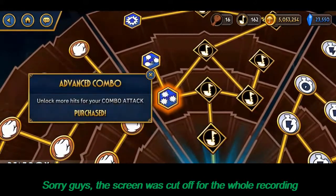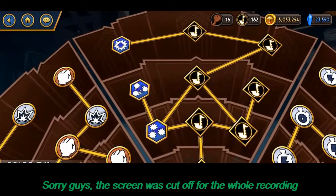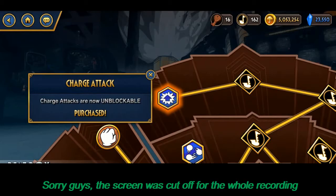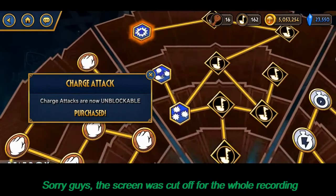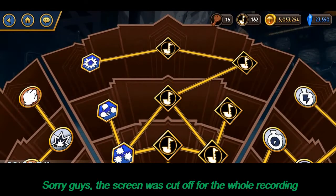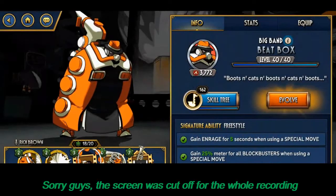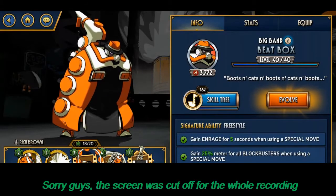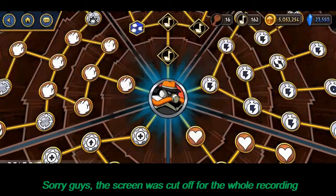Going down the tree you can get advanced combo for more hits, and advanced struggle which unlocks extra hits when opponents are in the air. A charge attack — all characters have charge attacks, but this makes them unblockable. And then there are specific signature abilities. For this character I gain enrage for five seconds when using a special move, and I gain 25 meter for all blockbusters — those are the super moves — when using a special move.